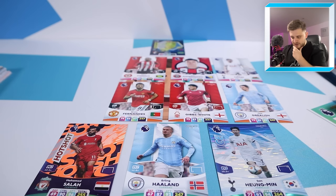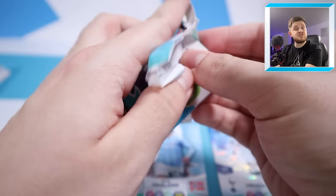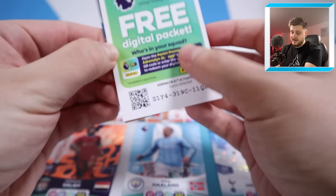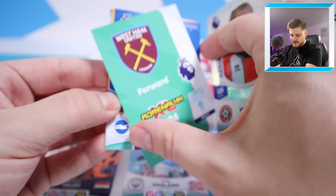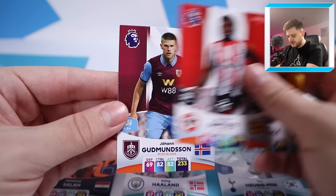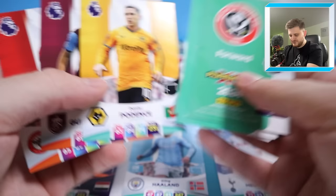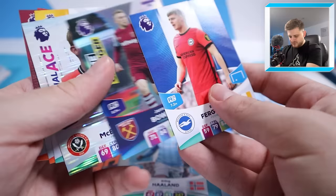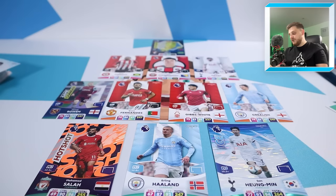We've got one pack left to go and we need either a right-back or a right-midfielder to complete a perfect 11. We've got Errol Ace, Oli McBurnie, Jarrod Bowen Game Changer - he can play right wing. Evan Ferguson, Daniel Podence, Shandon Baptiste and Johan Berg Gudmundsson - he's a right winger too. We could go for Jarrod Bowen because he also says right winger. We're going to go for Jarrod Bowen on the right-hand side. That is a pretty electric team.